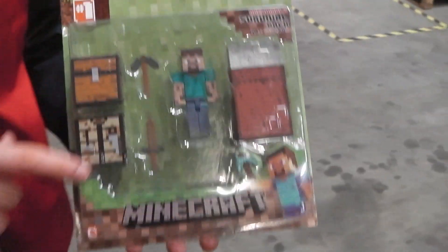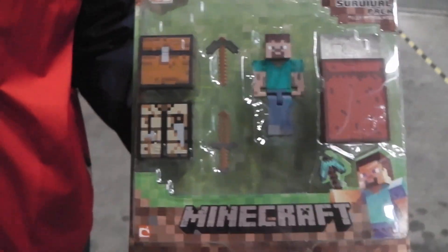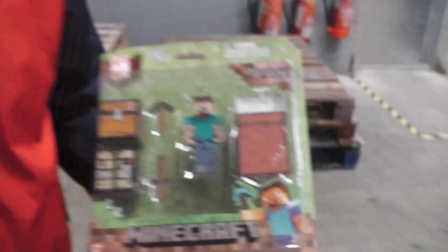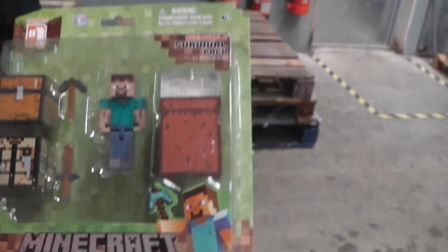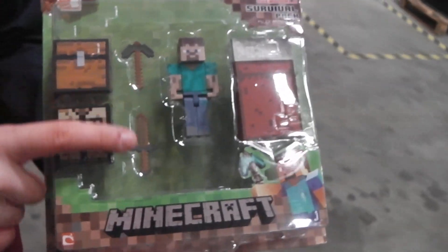It comes with a 3-inch articulated Steve figure, which we've shown on another video. It's the same figure, but in this survival pack you also get a pickaxe, wooden sword, and wooden pickaxe.